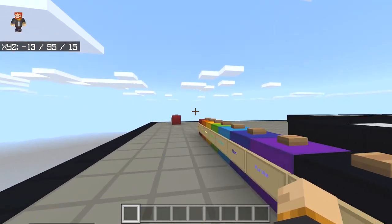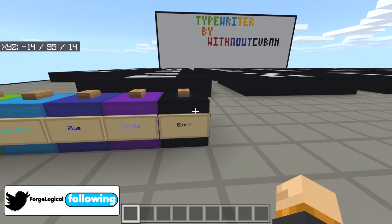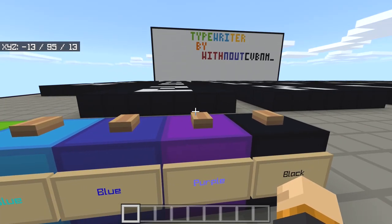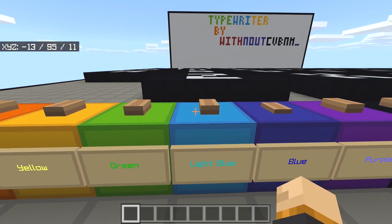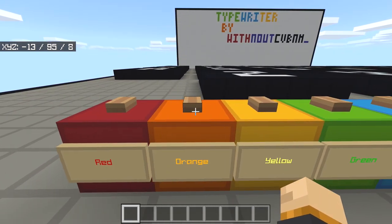Coming down here we have a few buttons. This is going to be the color of the font, so I can go ahead and change it to purple. We have black, blue, light blue, green, yellow, orange, and red.